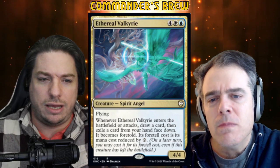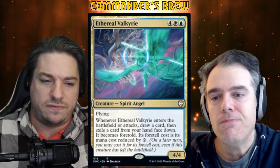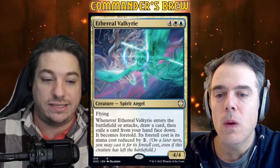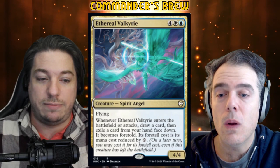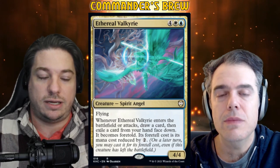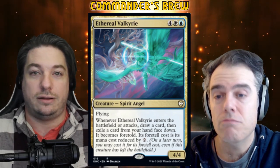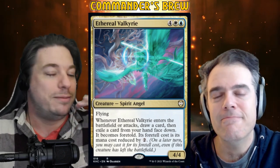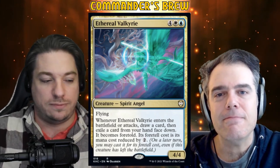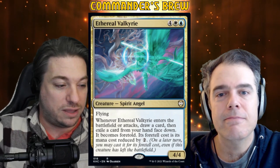Ethereal Valkyrie — four white blue from the Kaldheim commander set — it's a 4/4 flying spirit angel. Whenever it enters the battlefield or attacks, you draw a card, then you exile a card from your hand face down and it becomes foretold. Its foretell cost is the mana cost reduced by two generic. This puts something into foretell exile that we wouldn't otherwise be able to foretell — a strong ability because we've got some bigger enchantments and six mana cards that this works perfectly with.